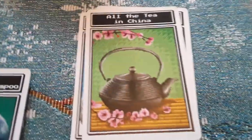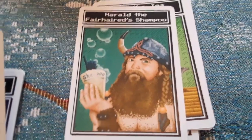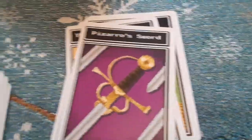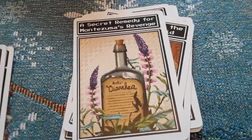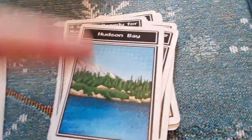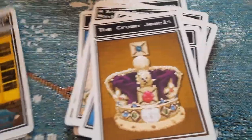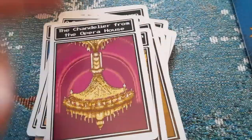She got away! What did she steal? The loot cards include: the Abominable Snowman, the Statue of Liberty's torch, all the tea in China — she didn't steal part of it, she stole ALL of it — Harold the Fair-Headed's shampoo, the Grand Canyon, the Fizzaro sword, the plans for the Great Pyramid, the secret remedy for Montezuma's revenge, what's in Pompeii, Gandhi's glasses, the Crown Jewels, the elevator from the Eiffel Tower, and a chandelier from the opera house.